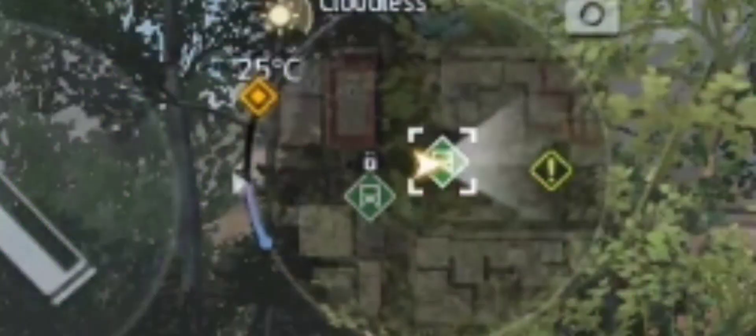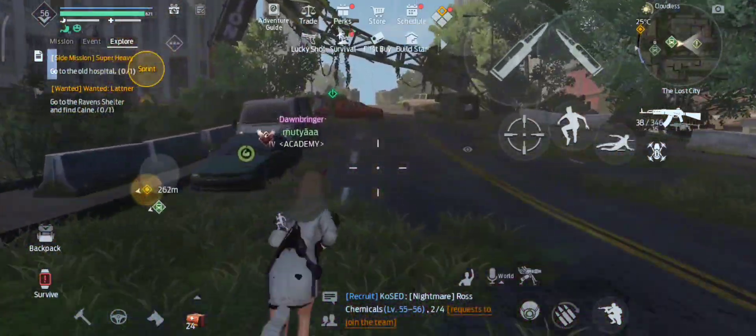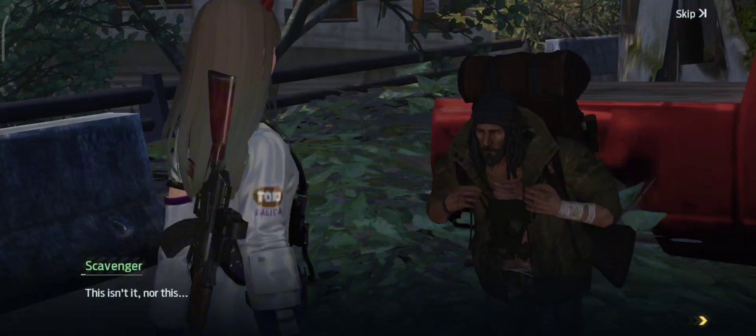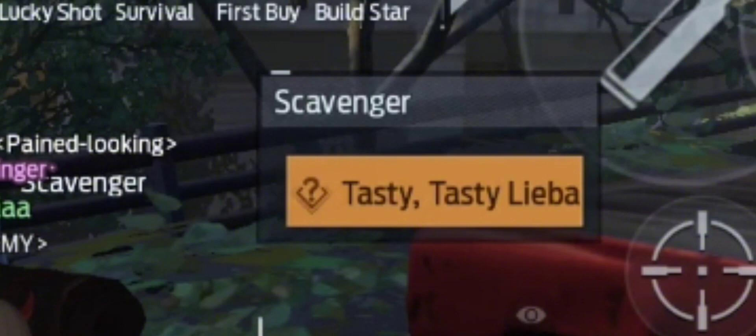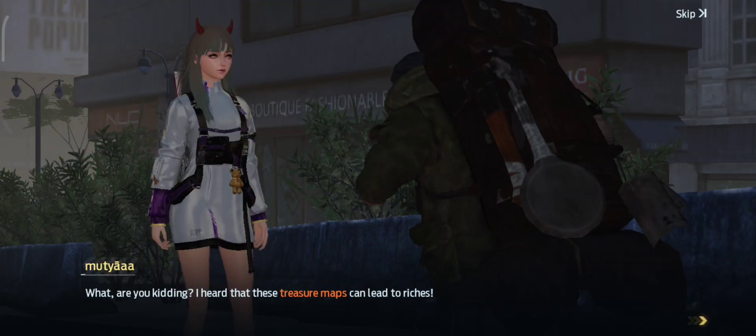On the right side of the Scavenger Settlement board, you will see Pink Blood King, a Scavenger NPC. Use the rye bread that we made a while ago to exchange for the treasure map.